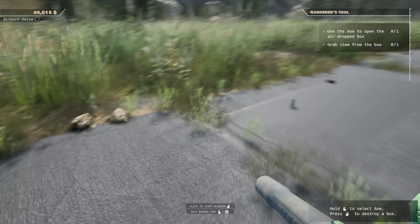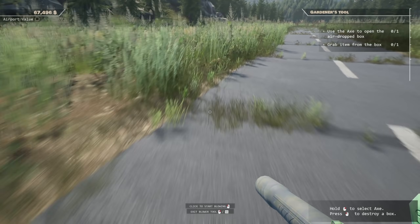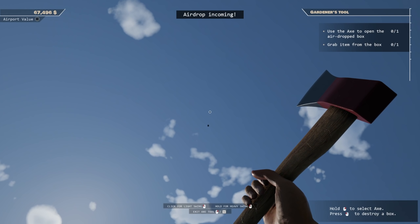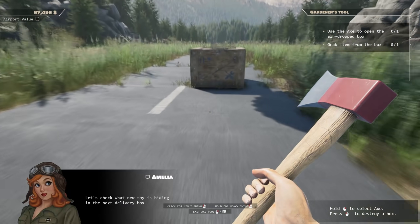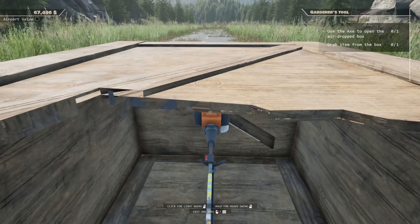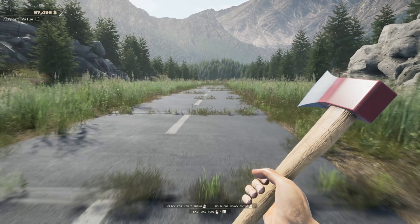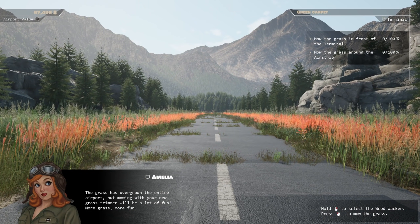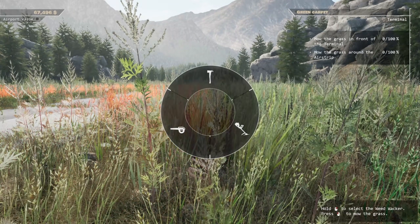97, 98 — come on, we've done it! We're not actually done yet though. Use the axe to open the airdrop crate. Don't drop it on my head! Should we try to catch it? I'm scared to try. What do we got in this one? Let's check what new toy is hiding in the next delivery box. Oh it is a weed eater! It's like a loot box game too — you never know what you're gonna get. Oh we got ourselves a weed eater! Now we can clear all of this out. The grass has overgrown the entire airport. Mowing with your new grass trimmer will be a lot of fun!